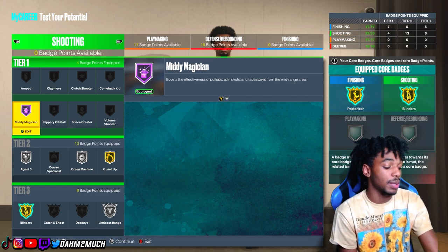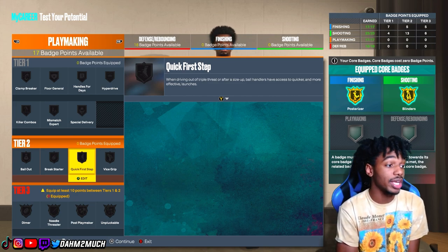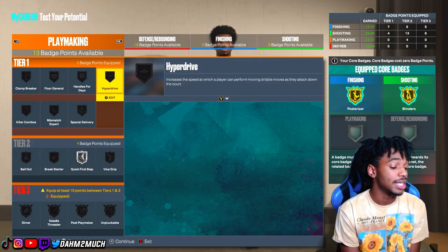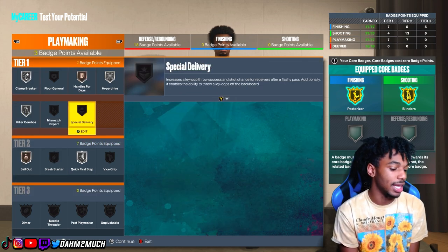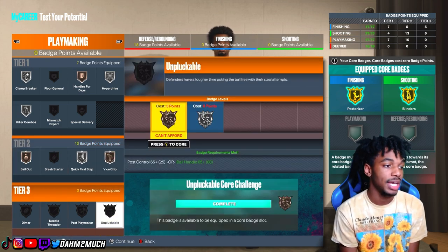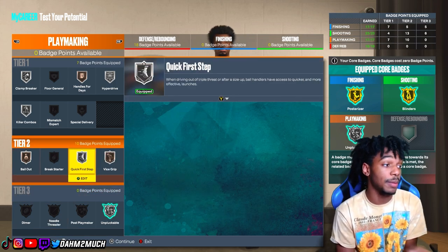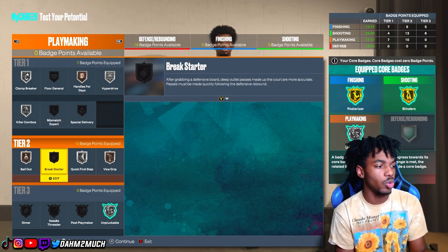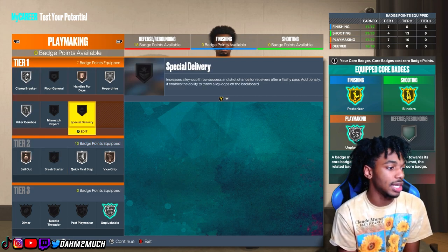For playmaking badges — believe it or not, 17 playmaking badges is actually a lot. We get silver quick first step, silver hyper drive, silver clamp breaker, silver killer combos, bronze bailout, bronze handles for days, bronze vice grip so you won't get ripped after rebounds, and silver unplugable. Quick first step and hyper drive work excellent on silver, and these are great badges to have across the board.